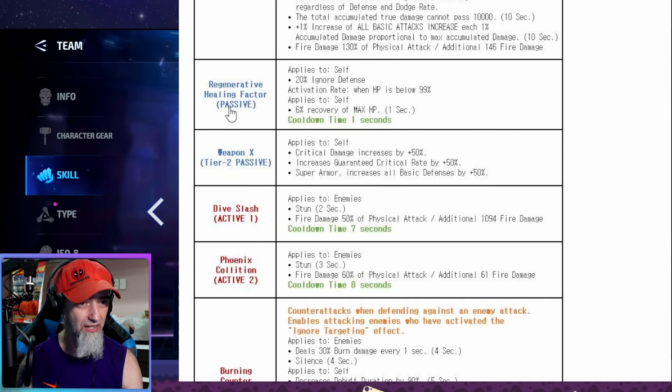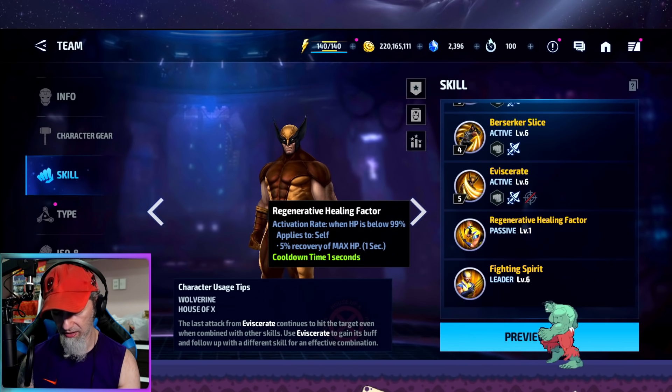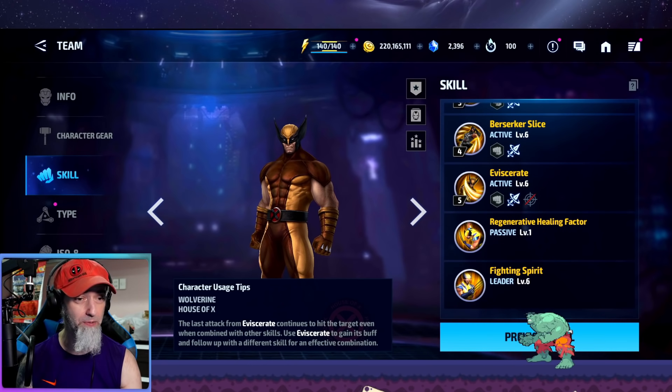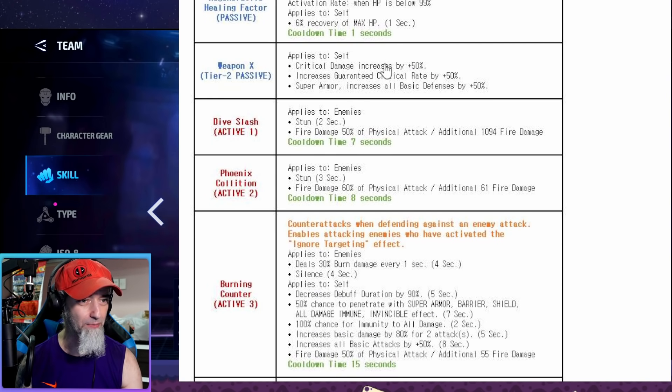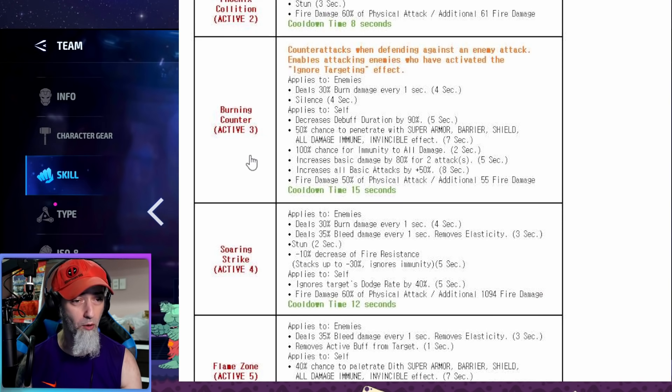His passive has ignored defense — not sure why they do that — and when HP is below 99 percent he now gets 6 percent recovery of max HP. Currently it's 5 percent, so they gave him a better heal on top of the 100 percent heal at 30 HP. That's a lot more survivability, which is how it should be for Wolverine — he should be practically immortal. His first skill does fire damage, which means CTP of Judgment is viable and that could make a big difference especially in world boss legend.